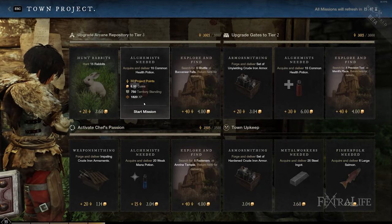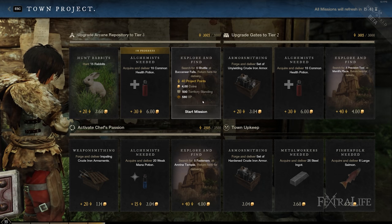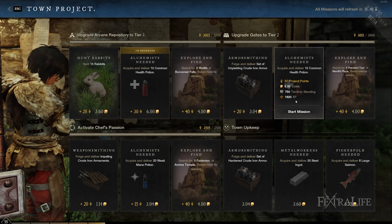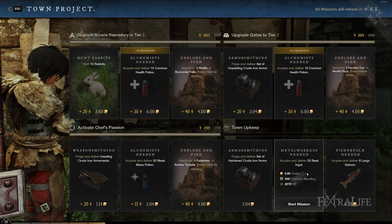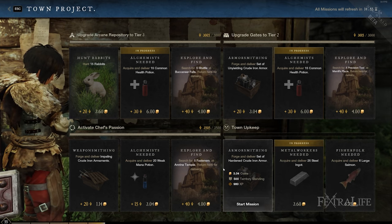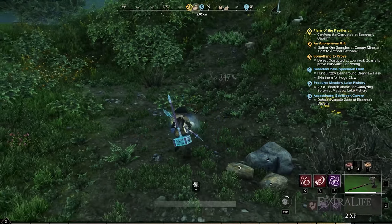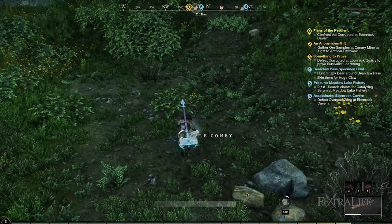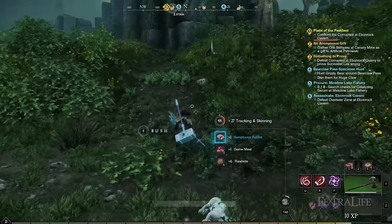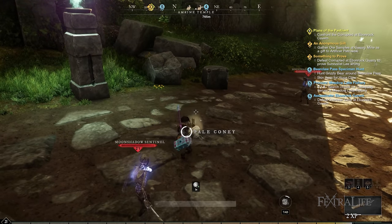Town projects will grant massive XP even after being nerfed post-beta. They continue to give around 3,000 to 1,000 XP, which can increase to 3,000 XP when your level is higher. You can accept up to 12 projects at a time from the town board. These quests usually involve hunting animals, acquiring and delivering potions, and crafting rations. If you have a hefty amount of gold, you can buy materials from the trading post to expedite completion. But don't make the mistake of only doing these projects, as it gets repetitive and boring after a while.